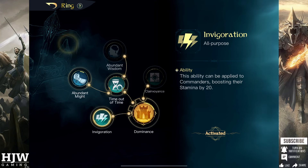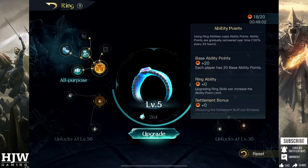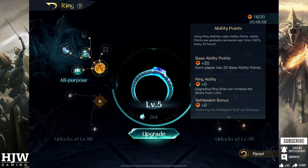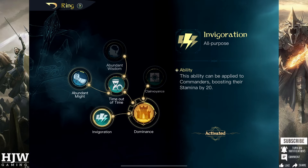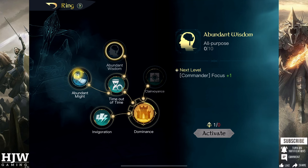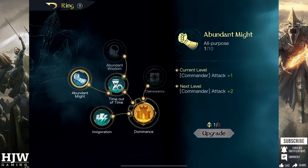Next up in this tree is Invigoration. Invigoration I think has now also become a very important ring skill. The reason for that is ability points are a finite regenerating resource, so you need to try and use these or else you're wasting them by letting them run out without regenerating. Invigoration giving 20 extra stamina to your commanders is the best way to do this.